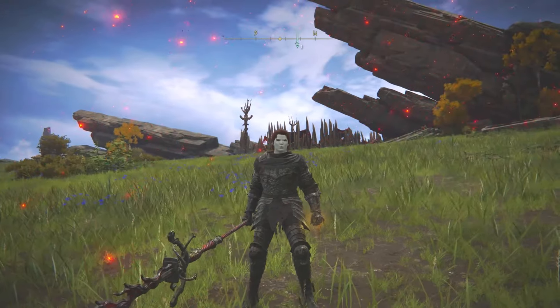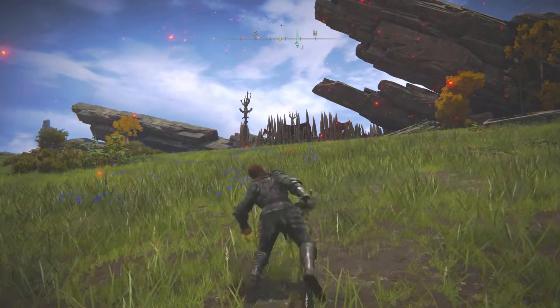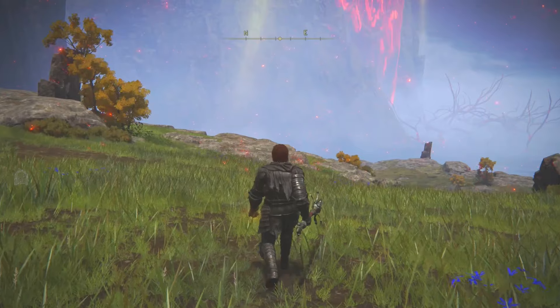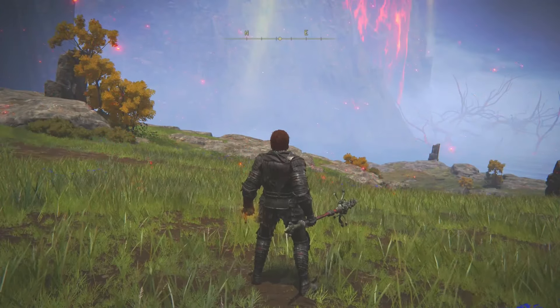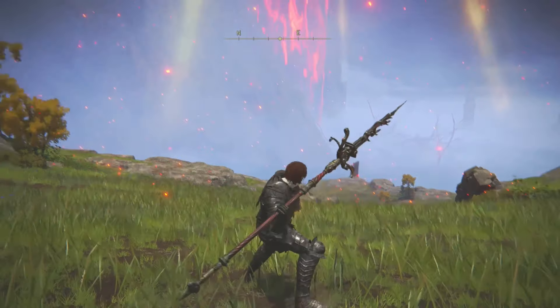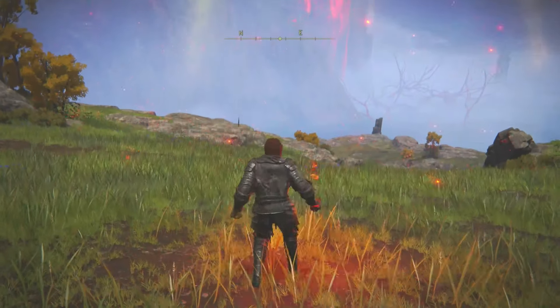When it comes to the weapon, let's do the basic attack by pressing R1. It also has a heavy attack — if you tap the right trigger it throws a spear. If you hold the right trigger it'll do a greater distance and a greater explosion.